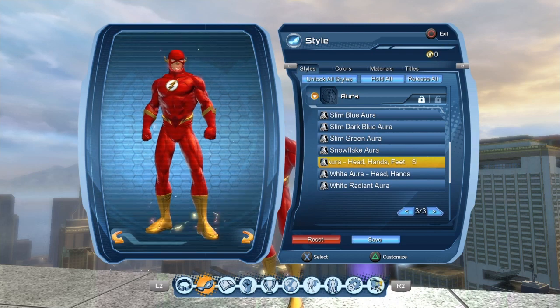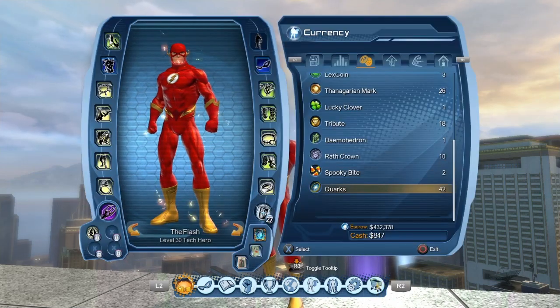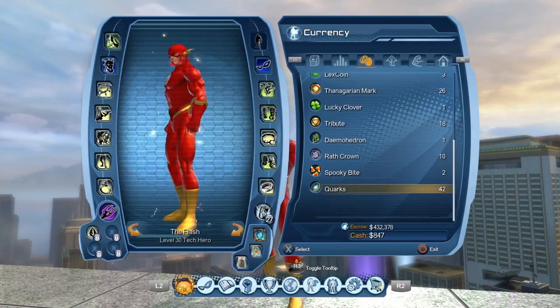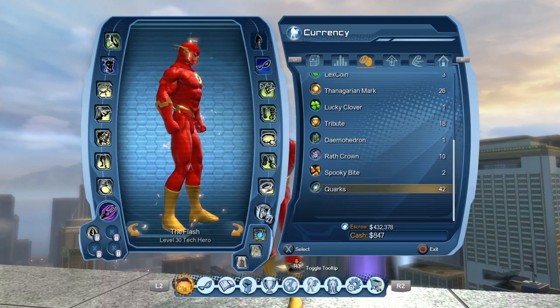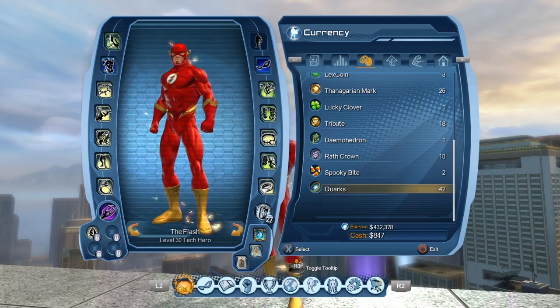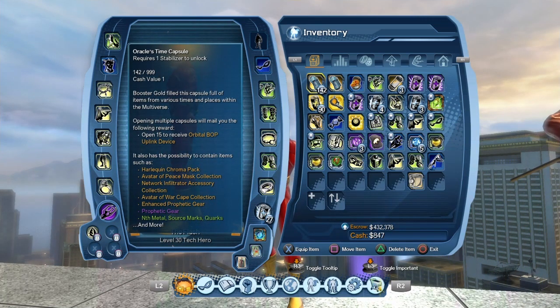The aura is the sparking aura — you get this from the power aura box. If you go to the watchtower and use your quarks — I have 42 right now because I recently bought something for my Jay Garrick. Quarks cost 600 to get the power aura box. You get quarks from time capsules, which drop every 20 minutes or so. The most you can get is about 30 and the least is 10.